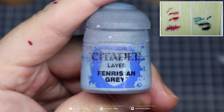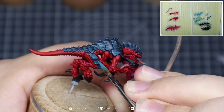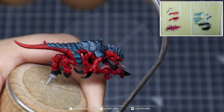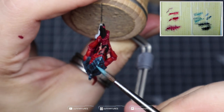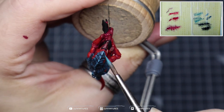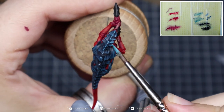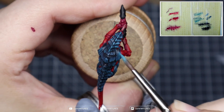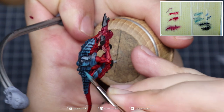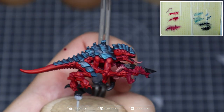We're then going to grab some Fenrisian Gray and create a 50/50 mix of Sotek Green and Fenrisian Gray. Repeat the striation pattern throughout the carapace, this time covering slightly less area — start your lines slightly further down or closer to the edge of the carapace and pull them towards the edge. For center lines or strong edge highlights, make them slightly thinner, adding more detail and definition to the pattern. Don't worry if your lines aren't straight or are a bit wonky — that individuality gives each creature a more organic and natural feel.